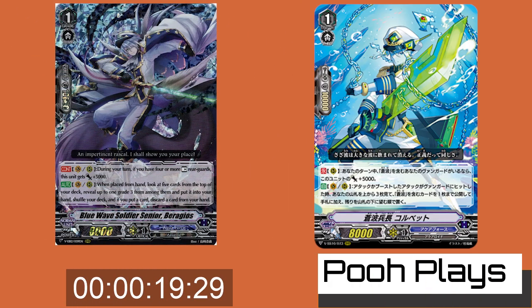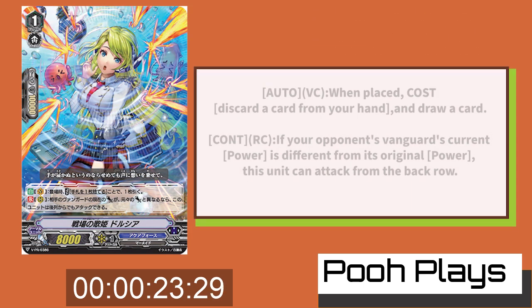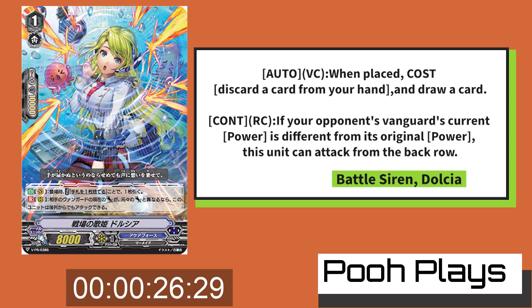Braggios and Corvette will be doing your searching, so filtering your opening hand is very important. Battle Siren Dulcea can attack from the back row. Your opponent's vanguard attack will be locked at 7k and 8k, so it'll be perfect to get in more hits. When placed on vanguard, she gets to draw a card and discard a card so she can search for more Valeos. Don't worry, the cards are going to come back later.